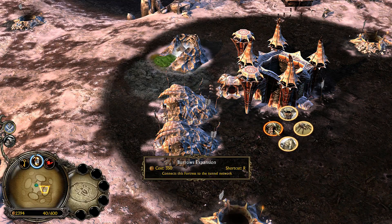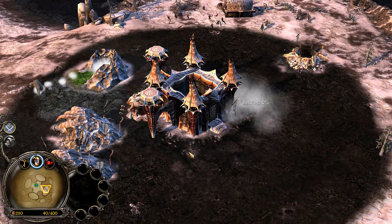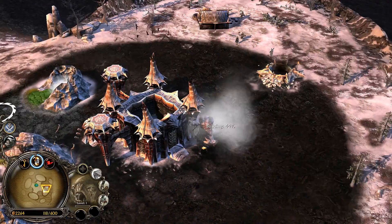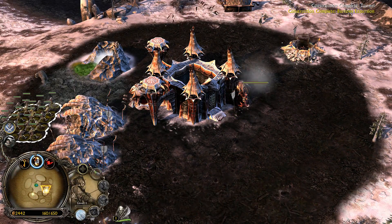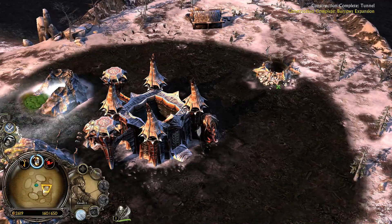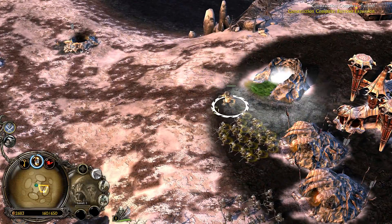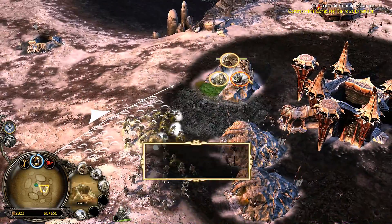In 1.09 you can make a Burrows expansion connected to your tunnels. It doesn't give you command points though, like it does in 2.02, so it's a feature for that alone. But it does allow you to go in and out of your tunnel network, which is always nice. Although most people don't use these because obviously you have a tunnel usually right next to your fort anyway — it's kind of a pointless feature, but it is a feature.